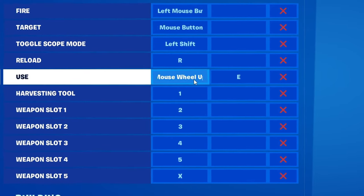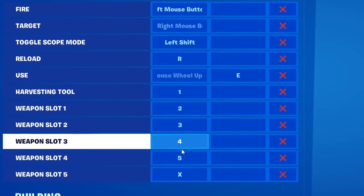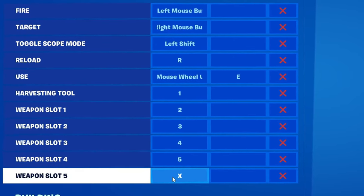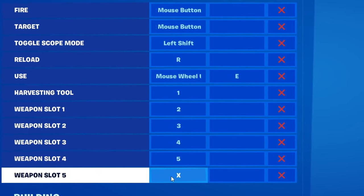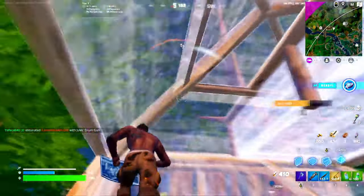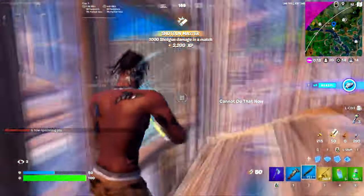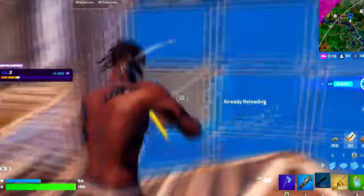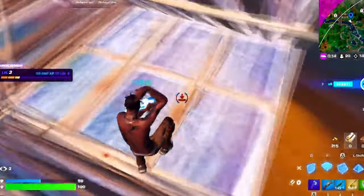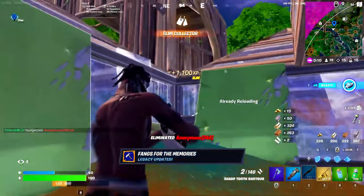For the harvesting tool and weapon slots, I highly recommend going 1, 2, 3, 4, 5 in order. For the fifth weapon slot, I recommend X, Z, or C, because if you have it on 6, you're probably going to struggle tapping it, especially while hovering over WASD. I mostly prefer X because it's right underneath the letter D. I also highly recommend having the harvesting tool on 1, mainly because the more important buttons next to WASD shouldn't be wasted on just your pickaxe.